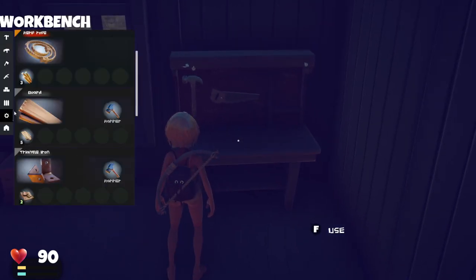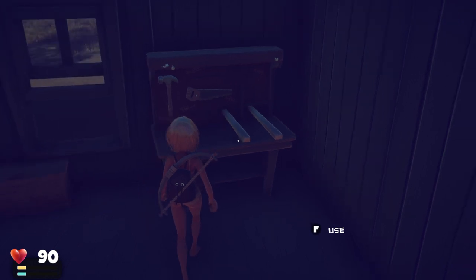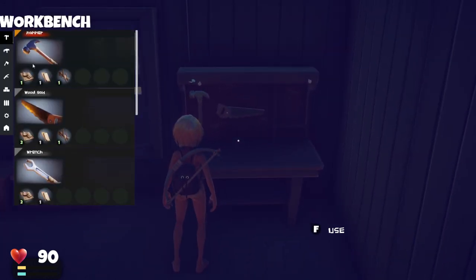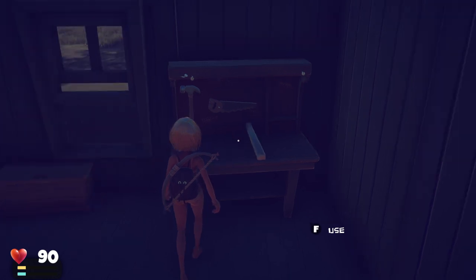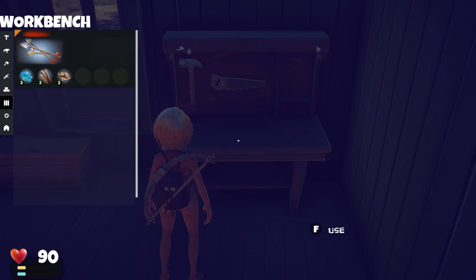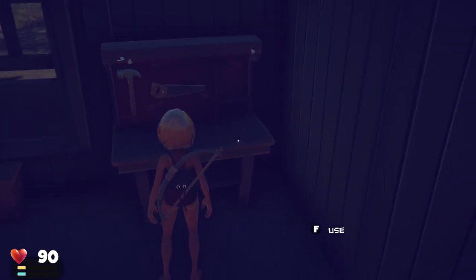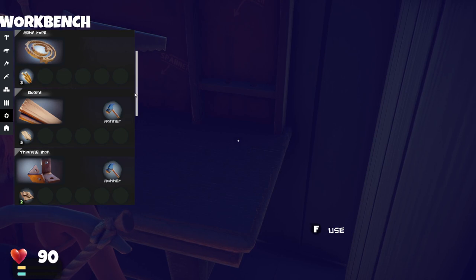Let's go down here and up to the top — one, two. We need these anyway, so we'll just craft them all up. Now for ammo — let's do one, two — we're one piece of wood short right there. And right back here, all the way to the top.